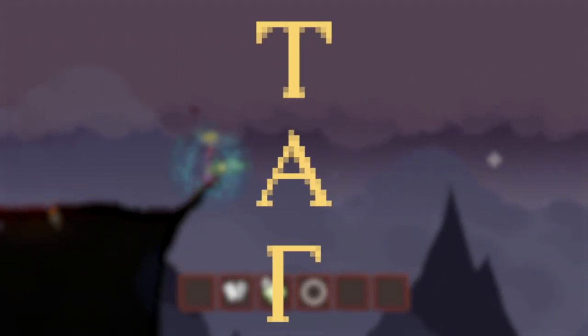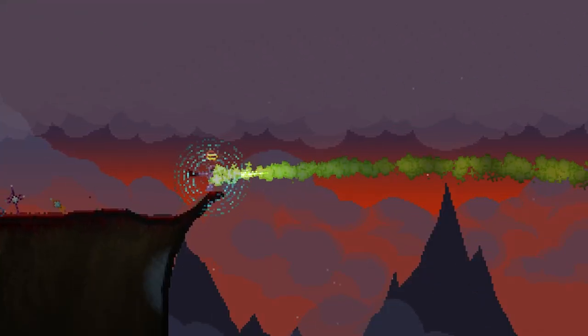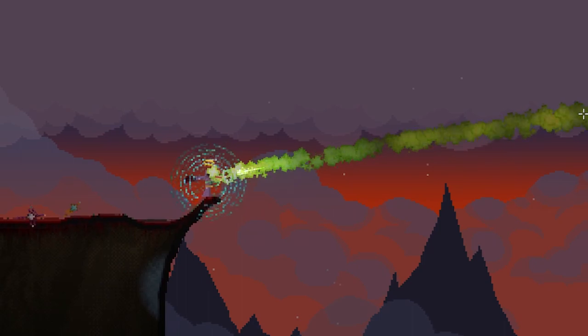All of which copy a spell that's already in your wand. The Gamma will copy the last spell, the Alpha copies the first, and the Tau copies the following two spells. When used in succession with charged spells, they will result in being unlimited.